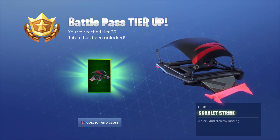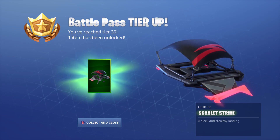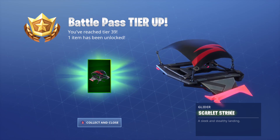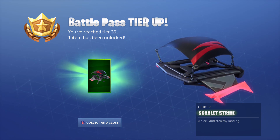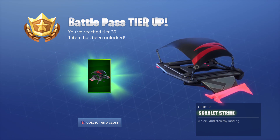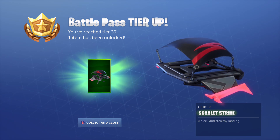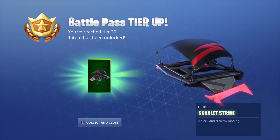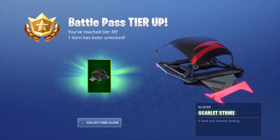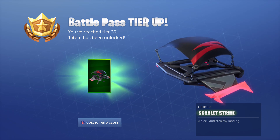So we just unlocked the Scarlet Strike glider — the description is 'the sleek and stealthy landing.' I like the glider, it is a basic glider but it's got some stuff to it. I like the neon pink light type of thing it's got on the left and right sides of it, and on the top you've got like red lines. It kind of looks thunder-themed. I think this goes with the Sky Set, which is like the Rock skin.